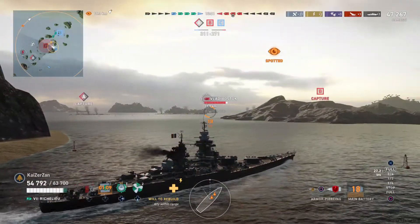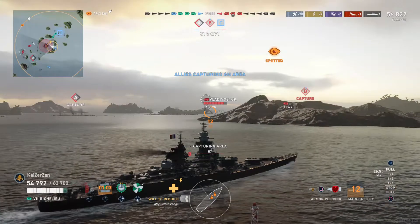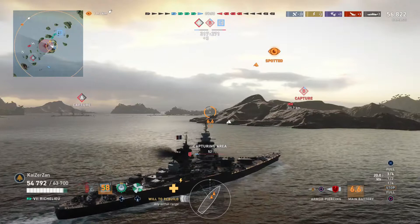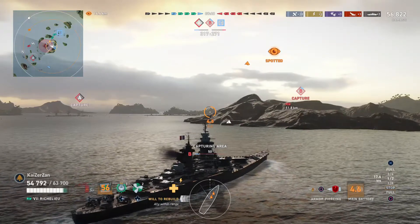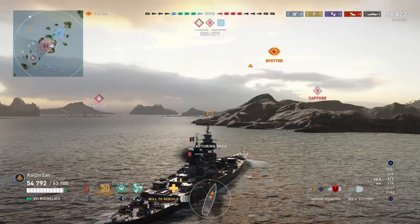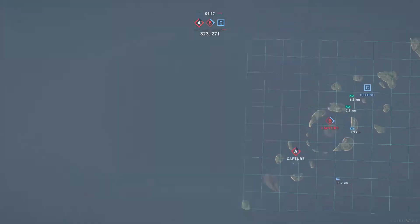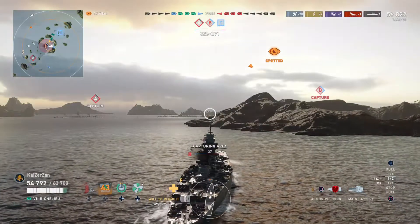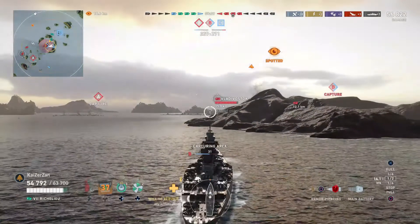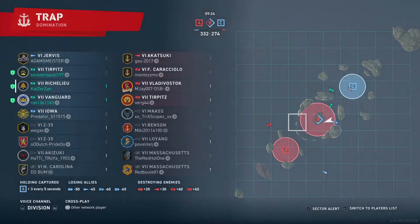But we have to be very wary — there's one destroyer still unaccounted for. By looking at the minimap there we can see the three battleships' last known positions, and we see A is being capped. So if we're paying attention, we can assume that the Akatsuki that's left is capping A — and he will most likely come this way as soon as he's finished capping A, which he just happened to do there.